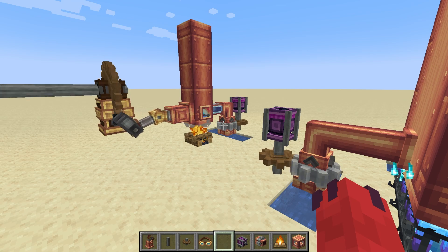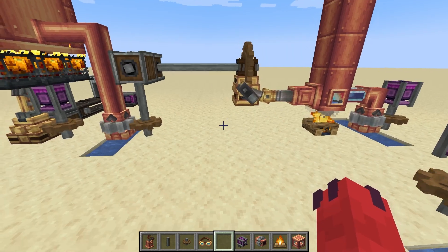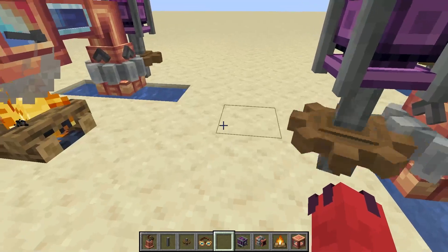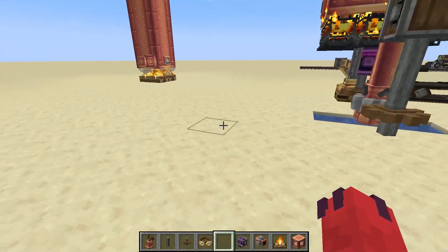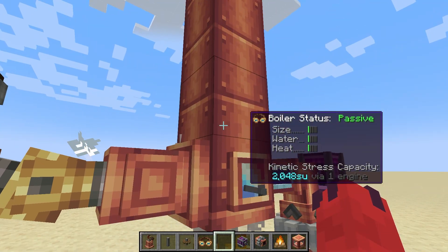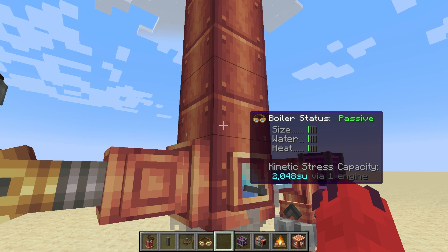We need to boil the water inside the steam engine to get it to turn into steam to turn the engine, and heat is provided by some kind of heat source. But different sources produce different amounts of heat. All of the easy-to-get heat sources like campfires, lava, and magma blocks are all going to provide you with a passive level of heat, which gives you just the minimum level to get a steam engine going. So you're essentially stuck with one level.